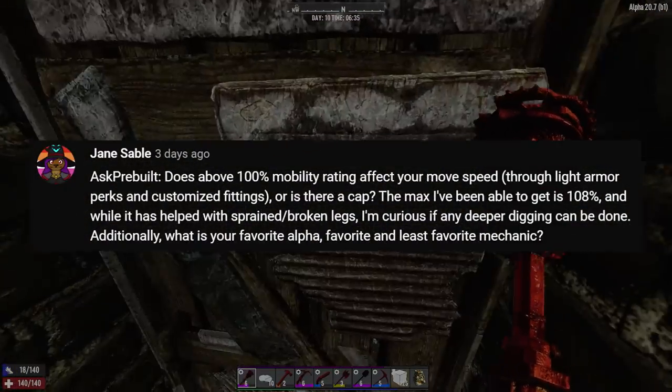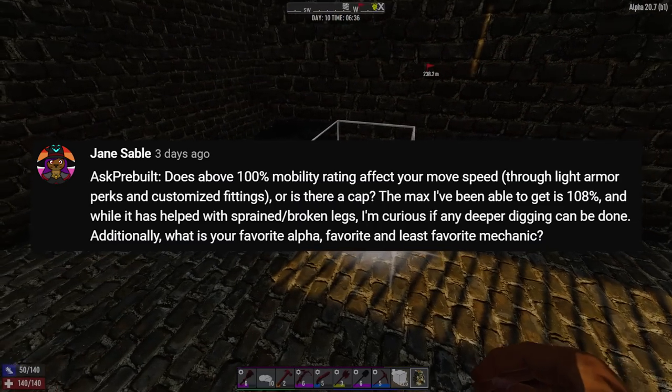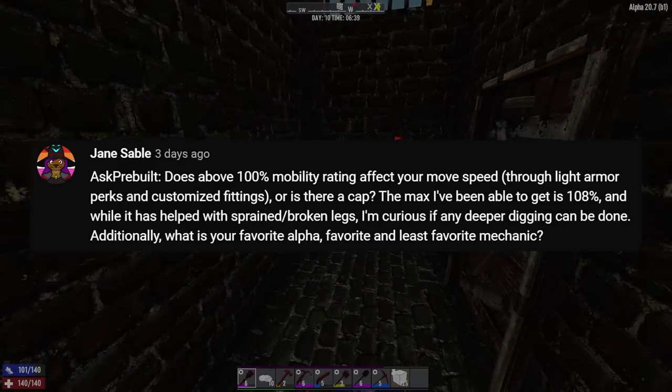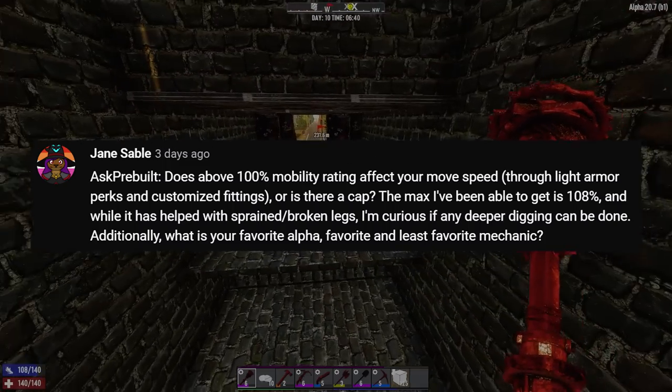Our first question comes from Jane who asks: does above 100% mobility rating affect your movement speed through light armour, perks, and customised fittings, or is there a cap? The max she's been able to get is 108% and while it's helped with sprained and broken legs, she's curious if any deeper digging can be done.